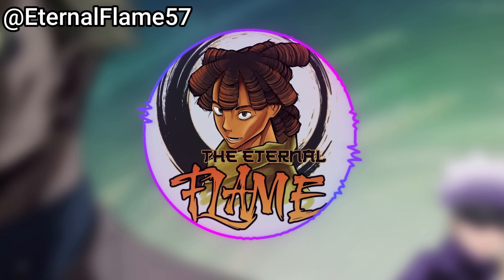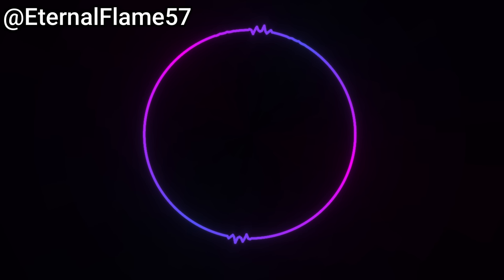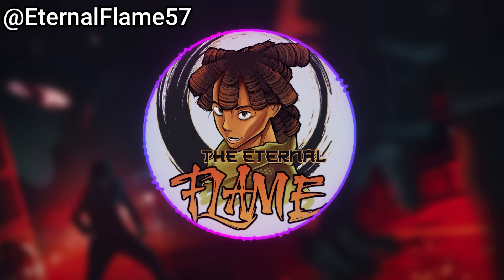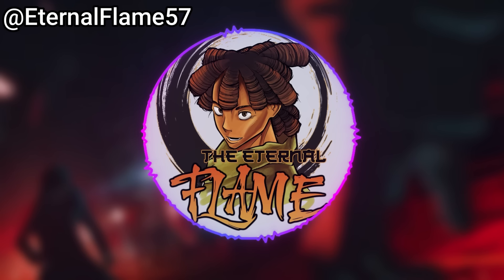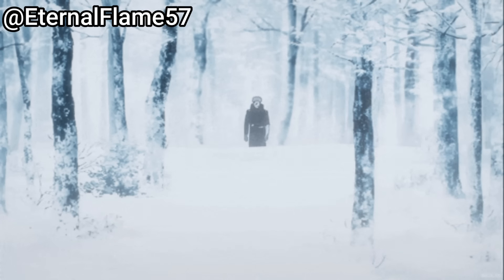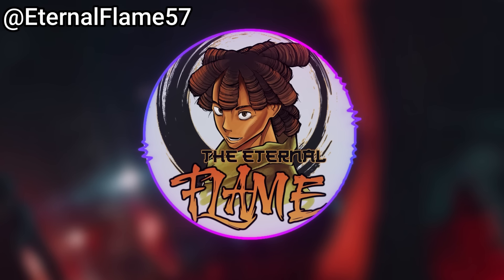Sukuna has been cut down to perhaps half, maybe even a third, of his total cursed energy. Yuta directly states Sukuna has more than double his own amount of curse energy, making two times the bare minimum estimate. Furthermore, Sukuna's full restore to his original body only seems to have restored his external damage and extra arms and mouth — not his cursed energy. Sukuna is also unable to use the world-dissecting slash because his hands are occupied, and the moment he tries to use his hand-mouth, he'd be bombarded by attacks. Sukuna is not in a good spot at all.